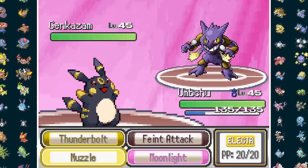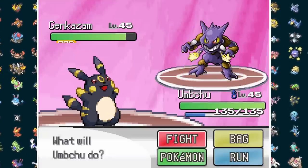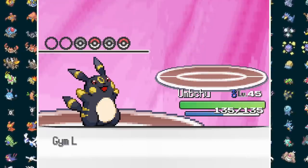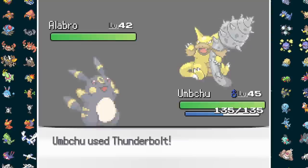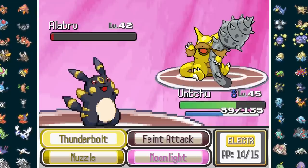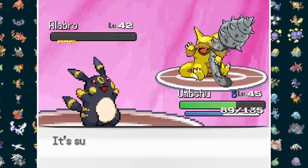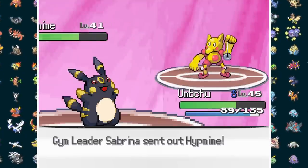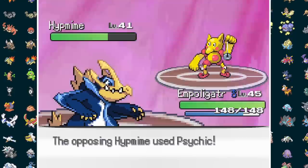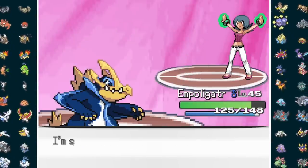Things actually go pretty much the same on the next attempt, so in the same Umchu situation, I Nuzzle first to ensure we outspeed. Now we can fearlessly Feint Attack, bringing out Sabrina's last Pokemon, Alibro. Thunderbolt just barely misses out on a KO, so we're hit by a Retaliatory Surf. With another heal coming out, I employ my Nuzzle combo again for knockout number 3. Now it's back to Hipmime, so Impolligator makes his return, dodging Hypnosis on entry. Next turn, we slurp up a Psychic and our Ironclad Claws rip into this Nightmare Fusion for the win.